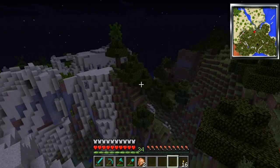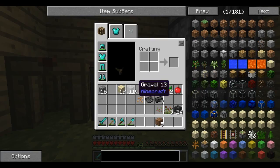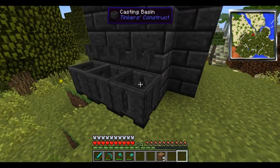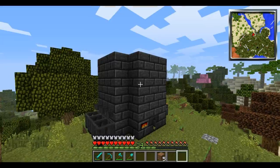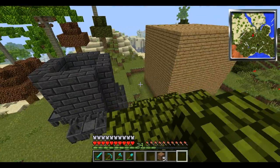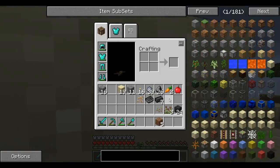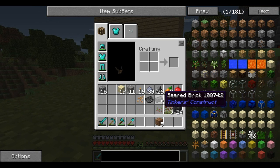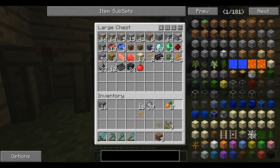Okay I'm back and that was actually really easy. Basically all you have to do is make a three by three, build it up, put down the seared tank controllers, then casting bins, casting table, and then the seared faucets. This took forever though because a weird thing happened where the grout only made like 15 seared bricks out of all the grout I had. So I had to go collect a bunch more and now I've got 24 seared bricks left and some gravel and sand left over. There are still more things we have to do before we call it quits.